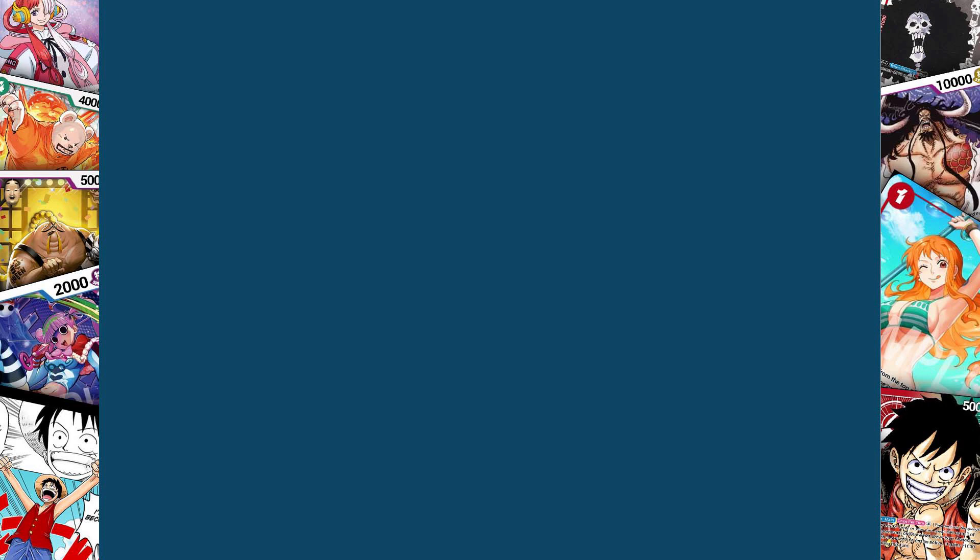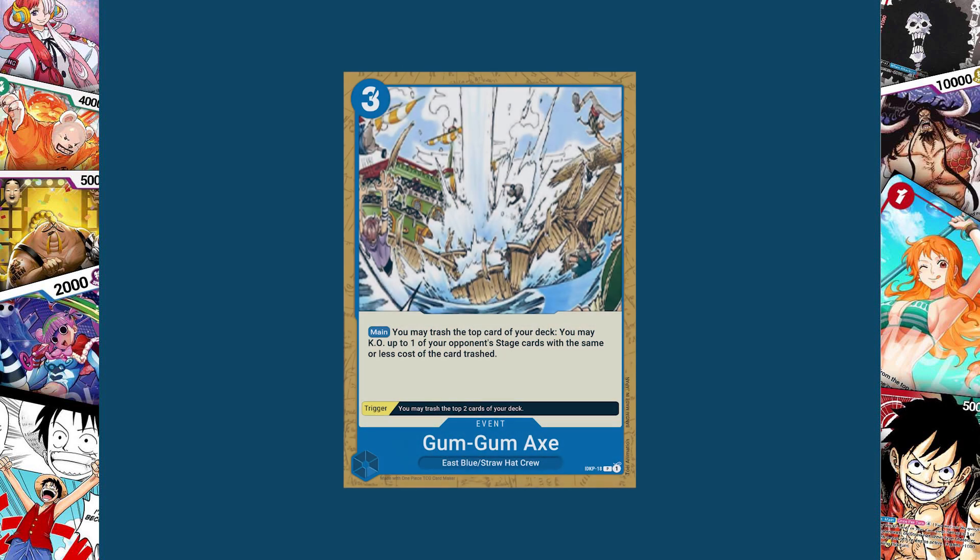This blue event card was made with the leader Nami in mind. The Gum Gum Axe — an East Blue Straw Hat Crew event card for three cost. Its trigger lets you trash the top two cards of your deck, but its main effect lets you trash the top card of your deck and then KO one of your opponent's stage cards with the same or less cost than the trashed card. This can also work great in a Queen deck with very high cost characters, since you know you'll be getting rid of any stage if you trash the nine drop Mihawk you placed on top of your deck with your little Doflamingo. As it stands right now I believe Birdcage is the most expensive stage at five cost.